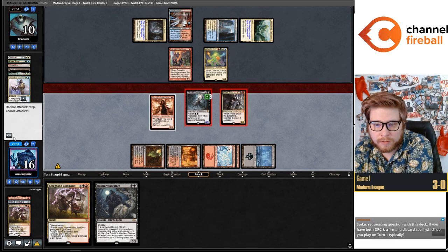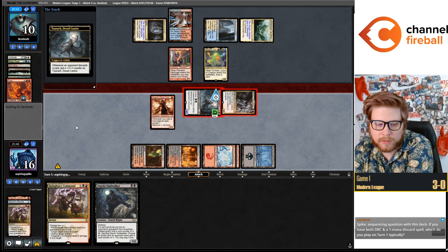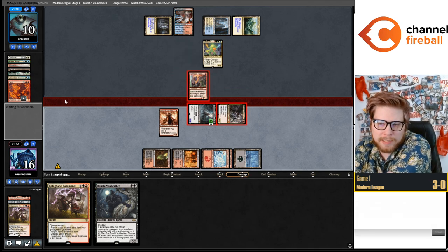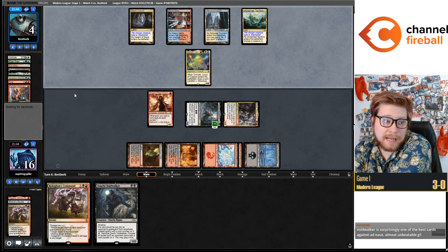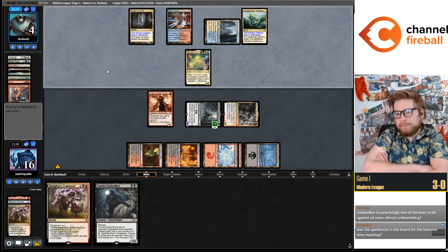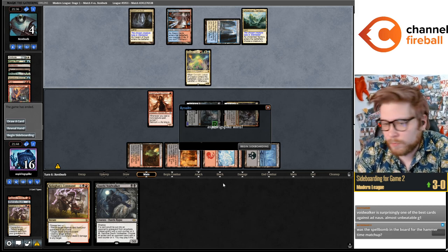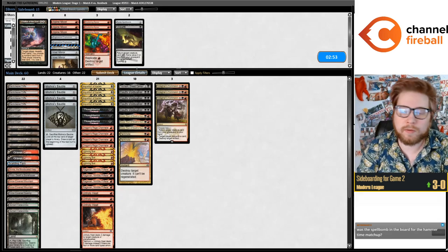Tourach looking pretty good here — they do have to chump block. If you have both Darcy and a discard spell, which do you play turn one? It kind of depends on the rest of your hand and whether you know the matchup. If you need Darcy to surveil you into lands, you probably play Darcy first. But if you're really reliant on Darcy living to construct your hand, you probably play the discard spell first.